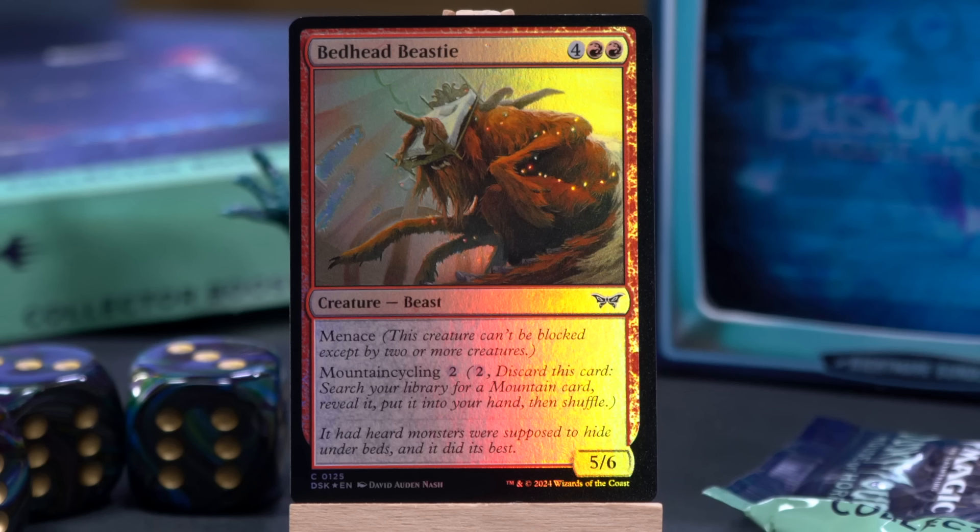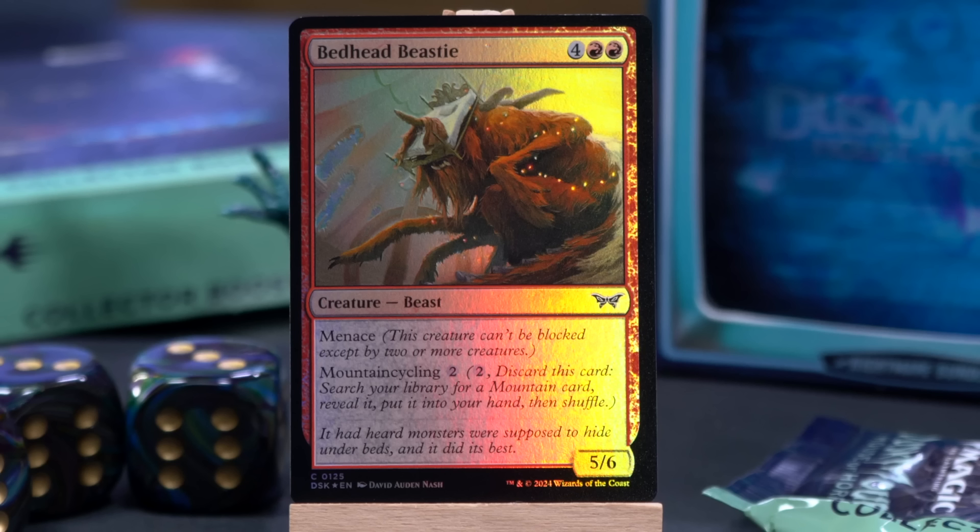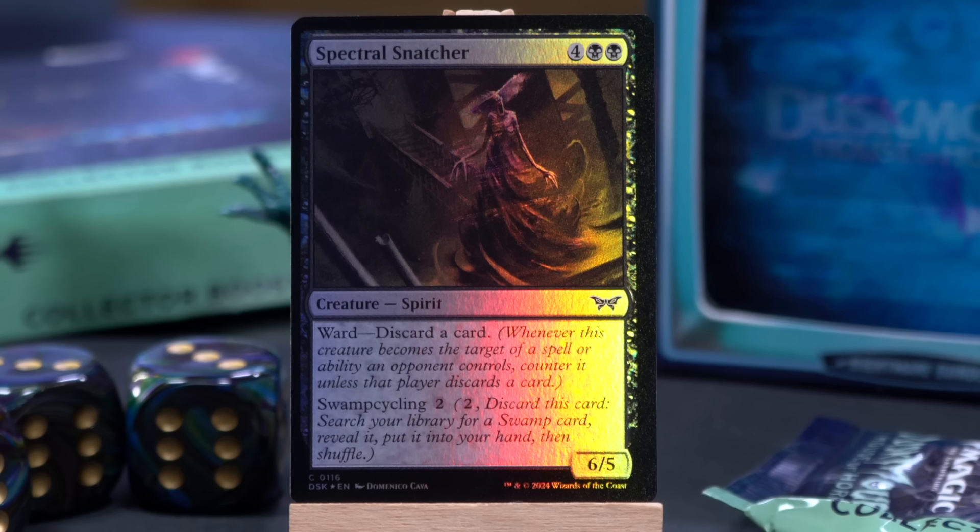Bedhead Bestie — a 6-mana 5/6 Beast with Menace and Mountain Cycling. That's three land cyclers in a row. This is my favorite flavor of land cycling: if you have one in your opening hand you cycle it away on turn two, but if you draw it late you've got a big problem. And if you have any reanimator in your deck you get to land-fix and stay ahead on your strategy. They offer so much flexibility.